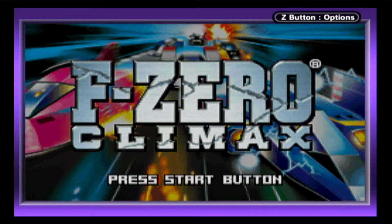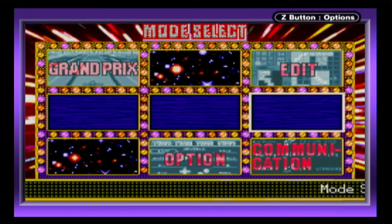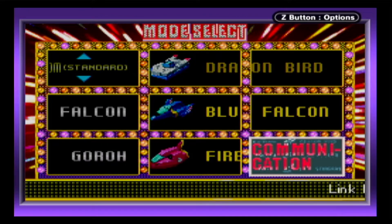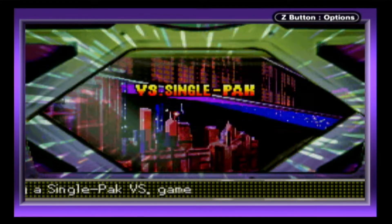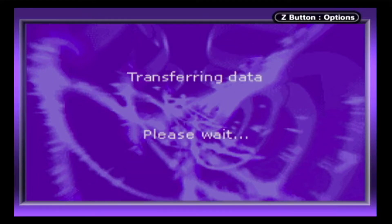F-Zero Climax is a Japanese exclusive and the third and last game in the series to be released on GBA. Nintendo has let this series go dormant for many years and fans have been craving a new entry, so it's surprising that the GBA actually got three games in total. It's just a shame that this final game was only released in Japan, but an English fan translation is now available, Single Pack Link mode included.